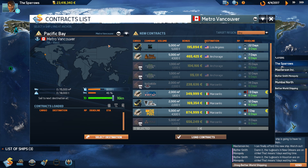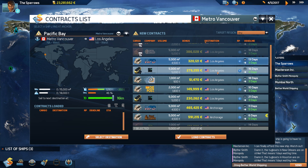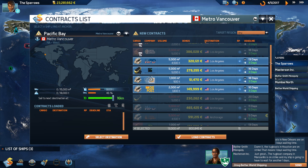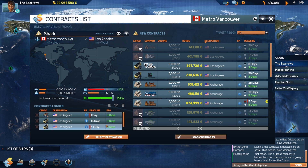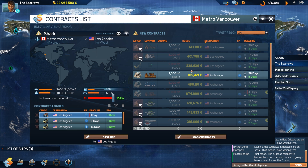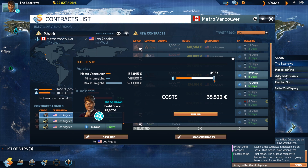Pacific Bay has now reached its destination at Metro Vancouver, so we're going to choose to go to Los Angeles, which will give me a lot of reputation points. I can see different contract options, but the cargo isn't allowing me to take some of them. I want reputation points right now because I'm trying to get subsidiaries, so I'm going to load the contracts and cast off. Shark is also at Metro Vancouver and will go to Los Angeles. I am passing some deadlines, which will give me fines, but sometimes it's better to take a big contract even past the deadline — though that's not the case here since these contracts don't have much bonus money.